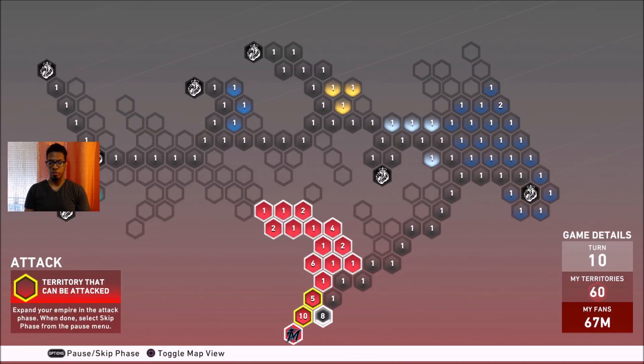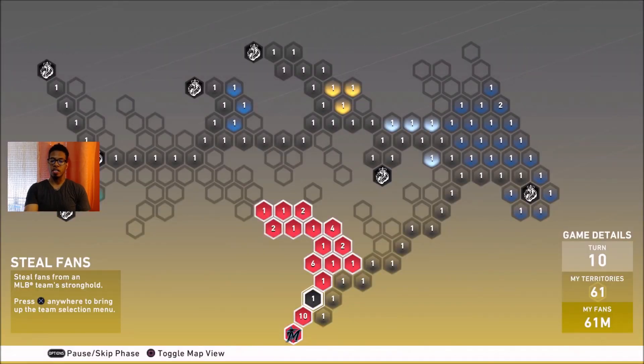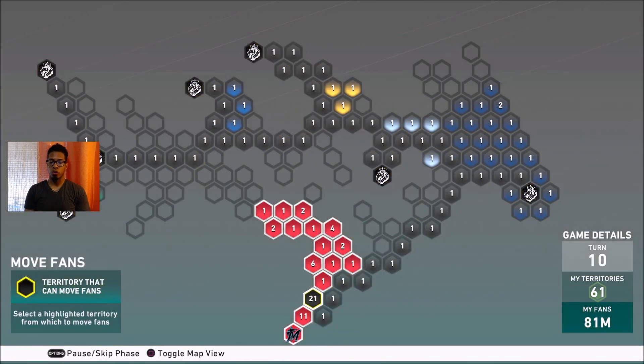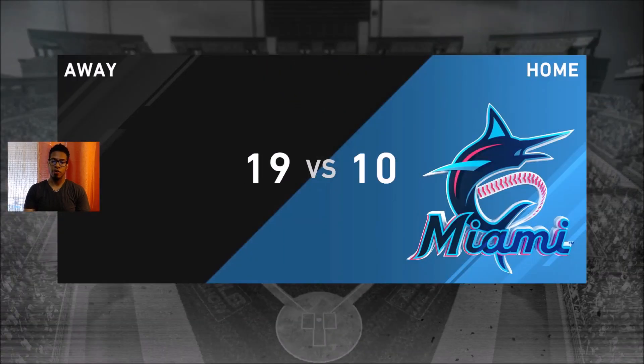With 8 million fans, I'm attacking the 5 million fans, not the 10 million. If I go after the 10 million and lose, it would eat up the path I just created. Since I didn't go after the 10 million, I can reinforce here, attack the 11 million, and hopefully have enough to face the Miami Marlins at a pretty easy difficulty. It looks like the stronghold might attack us — and yes, it is going to attack us — so we'll face them on hall of fame difficulty.